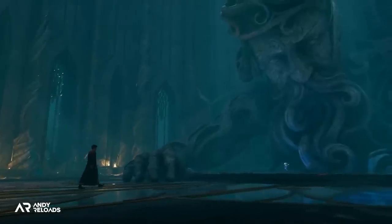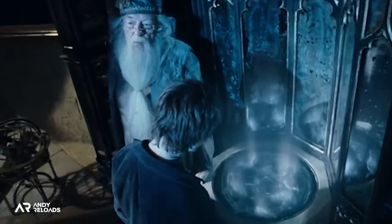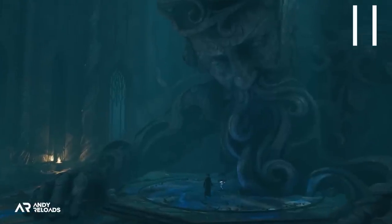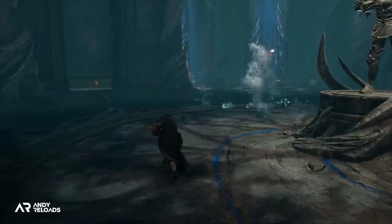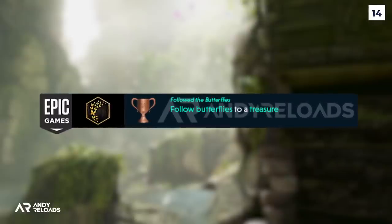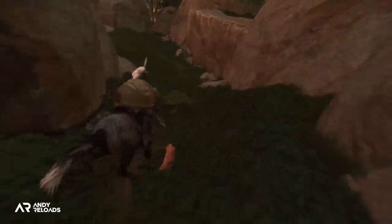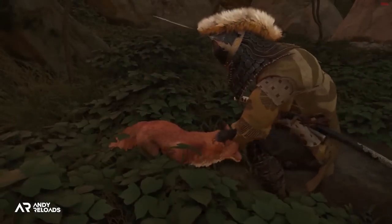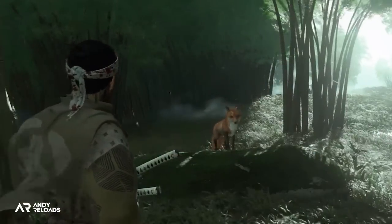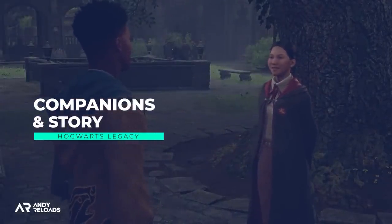Perhaps it's also related to the achievement where we can view all pensieve memories of Merlin as a reward. A pensieve is essentially a dish used to review and store memories, so perhaps Merlin has left these here only for those who can wield ancient magic to enter his trials and obtain unique rewards by reviewing his memories. Another trophy is following butterflies to treasure, which I think will replicate the fox den mechanic in Ghost of Tsushima where a fox leads you to different shrines for a reward.